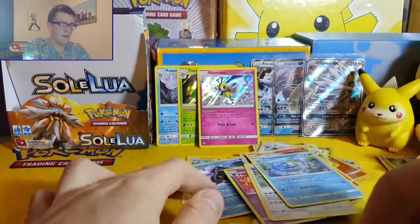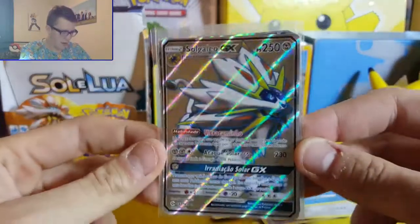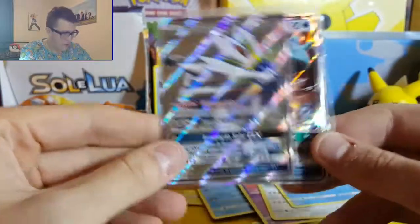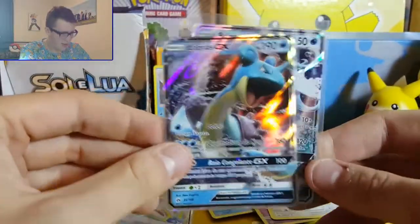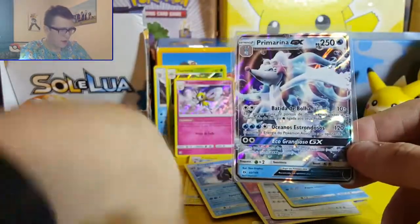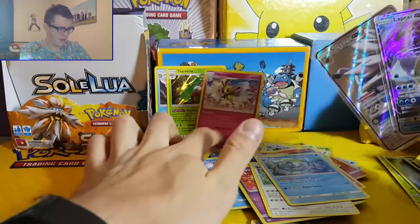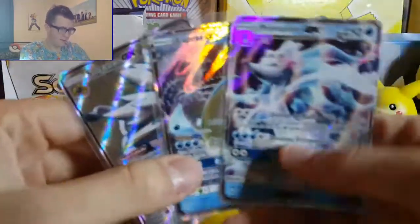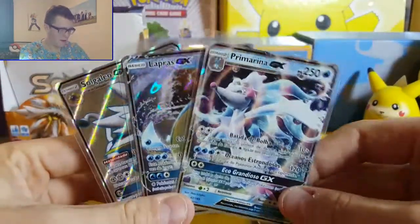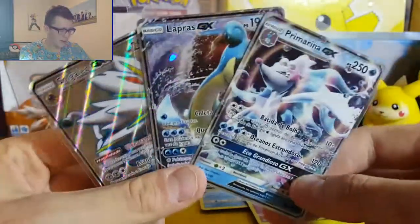Still can't complain too much - we got Solgaleo GX which is absolutely awesome, we got Lapras GX, and we got Primarina GX. So considering the box is only half the size of a full English booster box, and we got three holo rares as well - I think we got some decent pulls there guys.